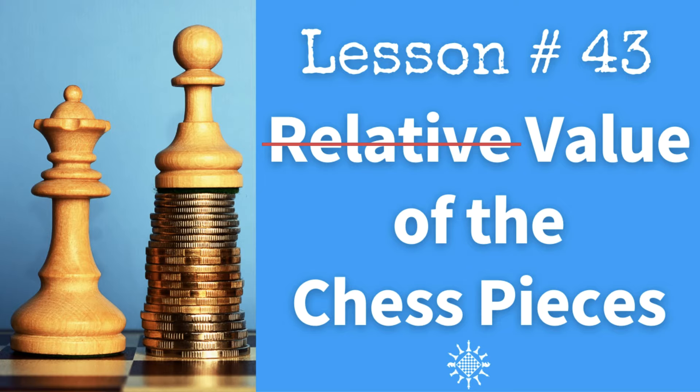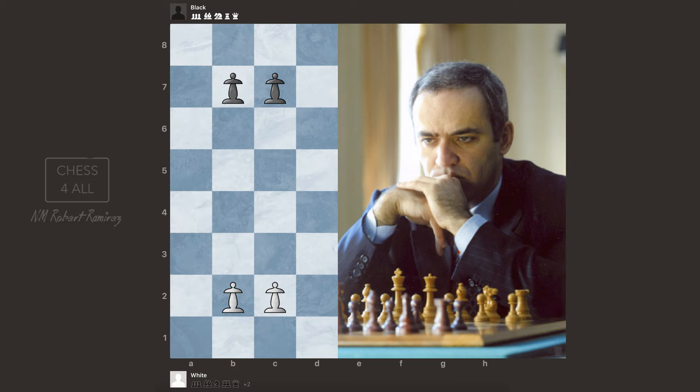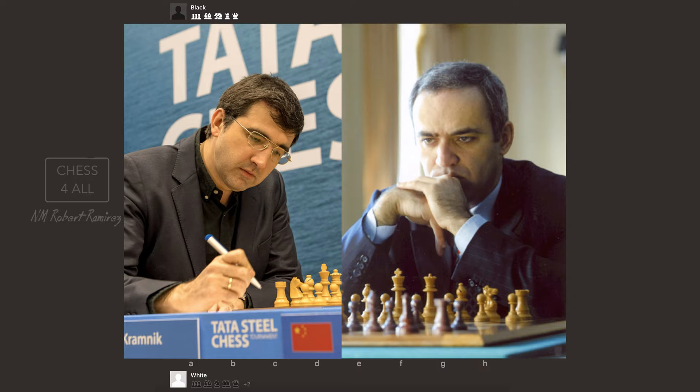Hello everyone. Today we're going to have a class on the relative value of the pieces. We've already spoken about the point value of the pieces — you should know by now how many points each piece is. Today I'm going to show you a game by one of the best players ever, Gary Kasparov, playing versus another great player, Vladimir Kramnik. In this game, Kasparov was able to successfully sacrifice his queen for two of his opponent's minor pieces. And this is exactly the point of today's class.